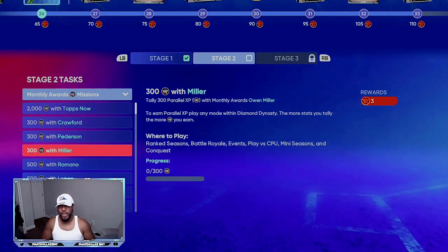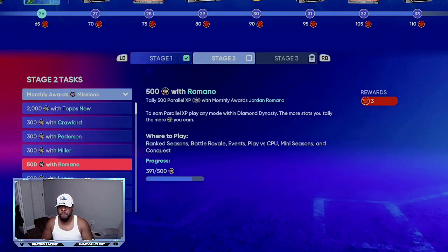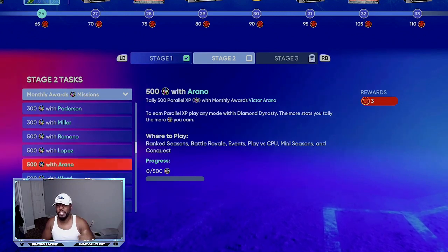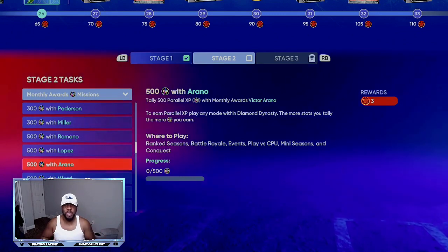As you can see right here, the hitters are 300 points, 300 points, 300 points. The relief pitcher is 500 points. So go do the pitchers, get them knocked out, substitute in the relief pitchers, get all the pitchers out, turn around, and sell them for the stubs.